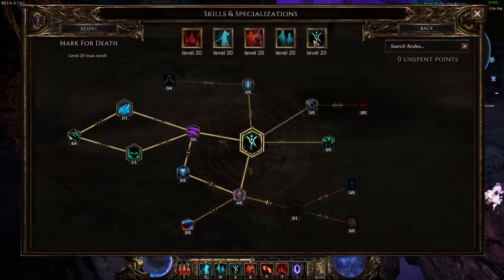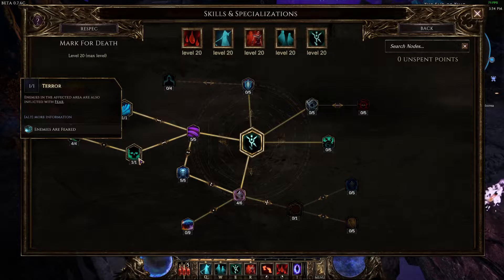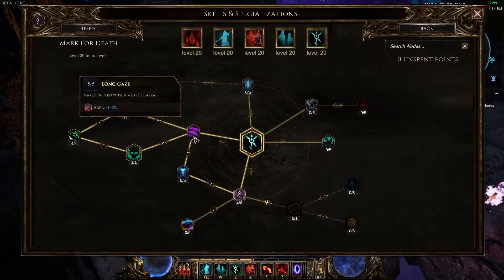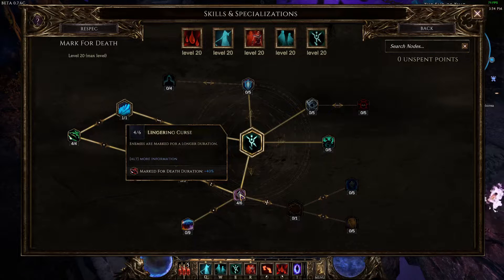The next skill is Mark for Death, which plays a vital role as our CC. The real stars of Mark for Death are the chill and fear effects — especially fear. Take the chill node and the fear node, four points in Opposing Will to increase duration of both, then five points in the area node to fear and chill more enemies. Five points in mana efficiency to keep mana from running out, and four points in Mark for Death's duration for longer damage windows.